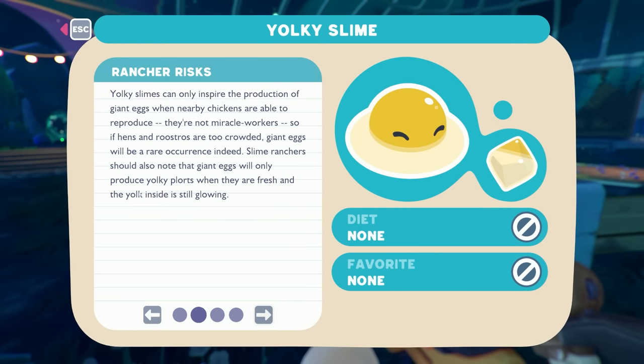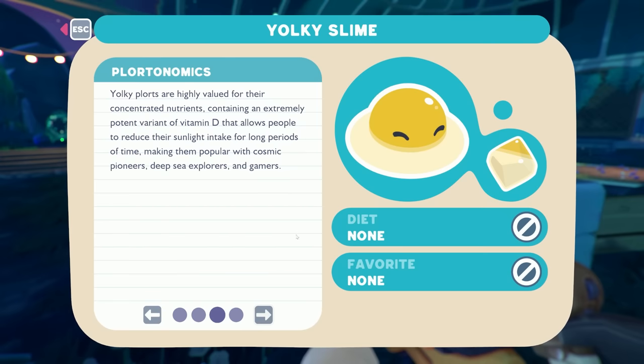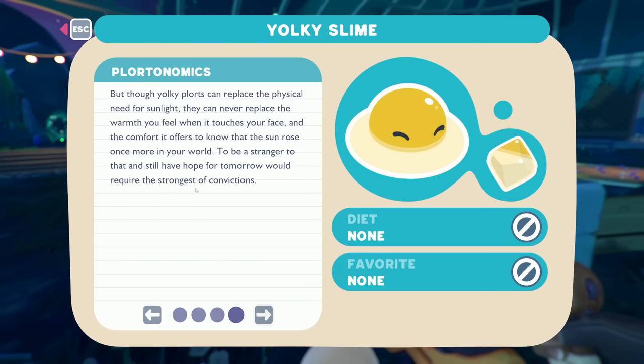'Slime ranchers should also note that giant eggs will only produce yolky plorts when they are fresh and the yolk inside is still glowing.' So when it's still glowing it gives us yolky plorts. 'Yolky plorts are highly valued for their concentrated nutrients, containing an extremely potent variant of vitamin D that allows people to reduce their sunlight intake for long periods of time, making them a popular choice with cosmic pioneers, deep sea explorers, and gamers.' Though yolky plorts can replace the physical need for sunlight, they can never replace the warmth you feel when it touches your face.